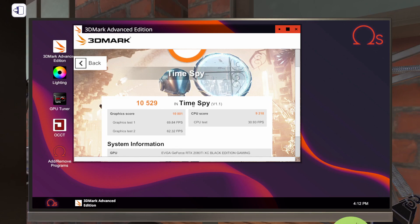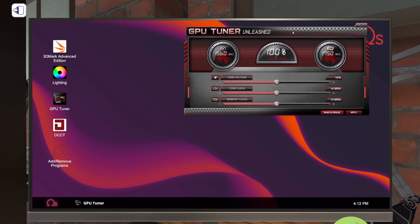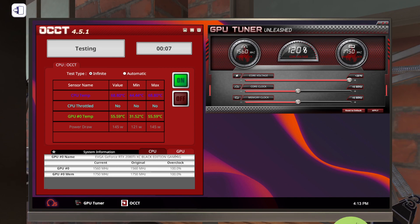We're not going to pay attention to the combined score right now — we're just looking at the graphics score of 10,801. Let's close this out, open up GPU Tuner, and open up OCCT. Let's go ahead and max out our core voltage. Let's hit infinite on OCCT and turn the test on. We're going to wait for everything to stabilize, then come down to the GPU tab and start overclocking in 50 megahertz chunks.